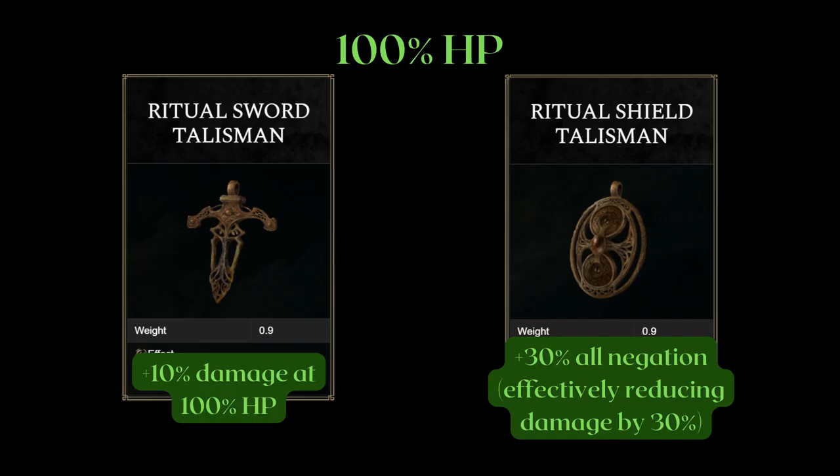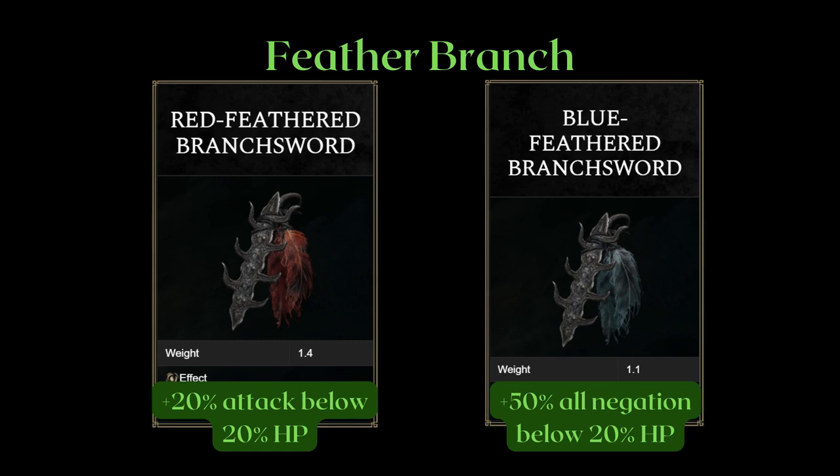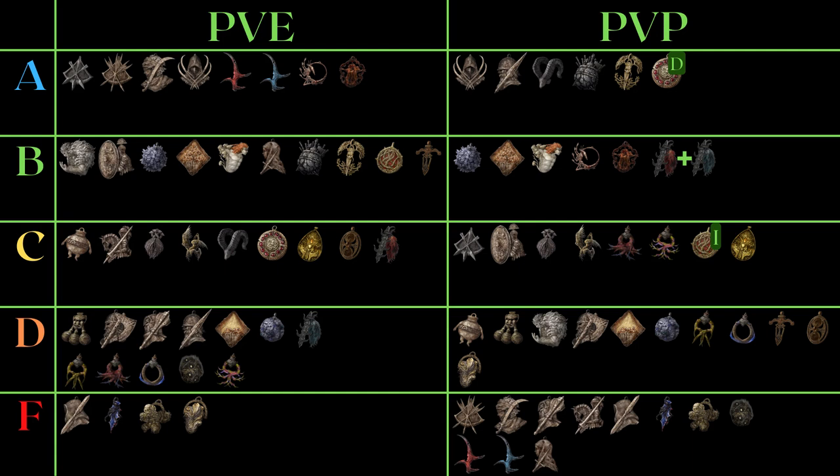The ritual talismans are hard to maintain in PvP — it's very easy for an opponent to lead with a consumable to take away the effect. But if they don't, they can provide decent value. Overall, not that good for PvP. They work much better in PvE as you can maintain 100% more easily. I've rated the sword above the shield for PvE because it is easier to create a strategy to stay at 100% health for more damage, rather than making use of the shield talisman's damage reduction to immediately heal back to 100%. The feather branches are rated lower for PvE because you typically don't want to stay at low health where you can get one-shotted. For PvP, using both talismans together can help deal with final pokes to whittle you down and give you a chance at a comeback — I added a plus symbol to show you should run them together or just choose something else.